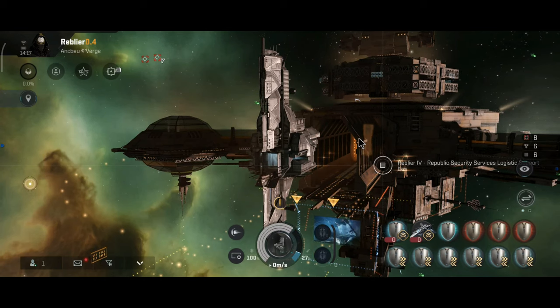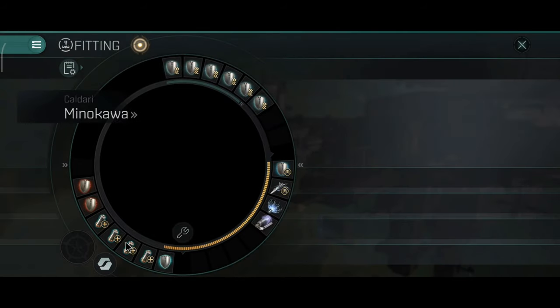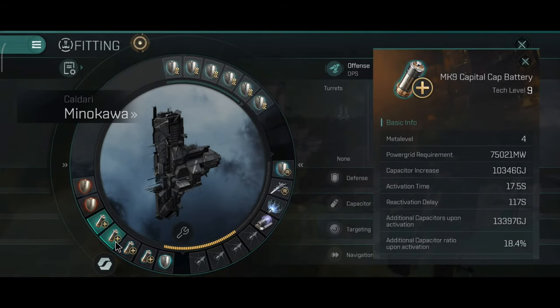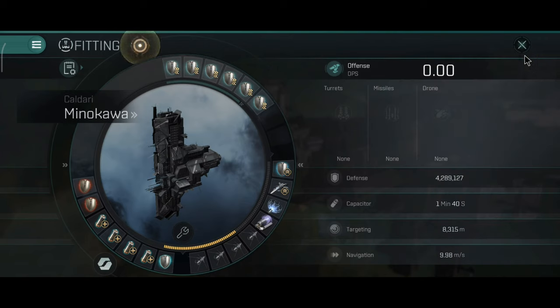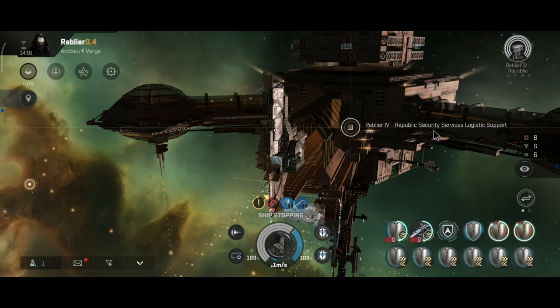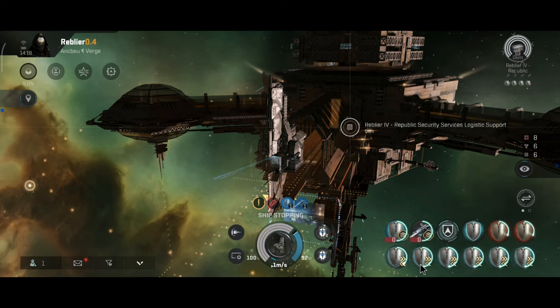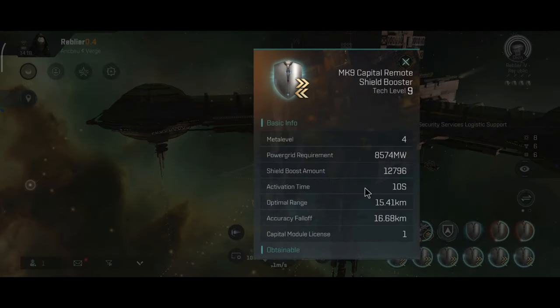Let me dock and tweak the build a bit. I now have quad capacitor batteries, although five might also be a smart choice since it eats a lot of capacitor to operate the capital remote boosters. Active stats: 4.2 million hit points. The tank is a little bit lower now since shield boosters don't get the same resistance bonus as armor repairs with the implant — that's one big difference — but the boosters repair a lot of shield, which compensates for the lack of resistance.